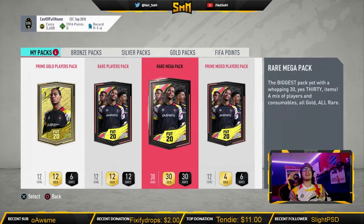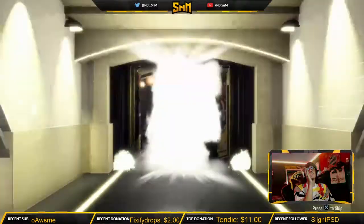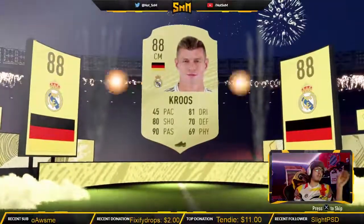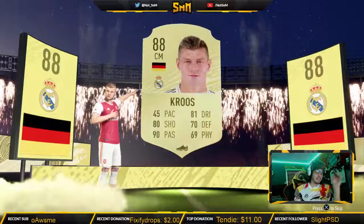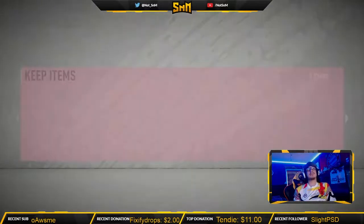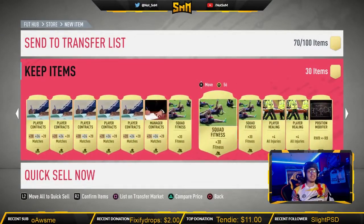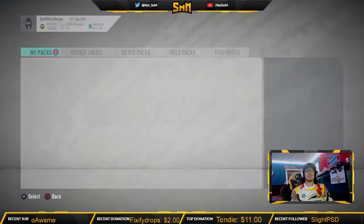We'll go ahead and open up the rare mega pack — we'll get a lot of consumables. It's good for the beginning of FIFA. Give us something solid. It's a walkout! German center mid — Kroos? Okay, we get Toni Kroos. Not the greatest card, to be fair, considering he has 45 pace. There he is in an Arsenal kit. I love you Kroos, but Real's trash now and I'm not a Real fan. We also get Daily Blend, who's a CDM this year. Kroos is good for SBCs — he'll always be good. Cheeky little 88 rated.